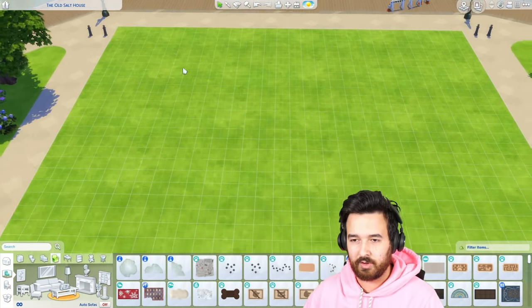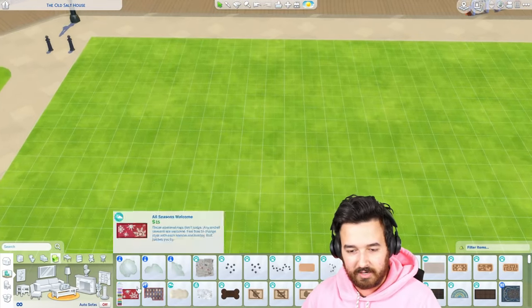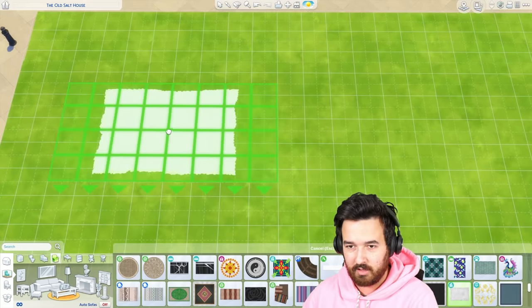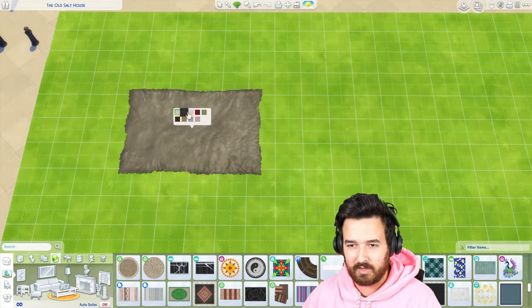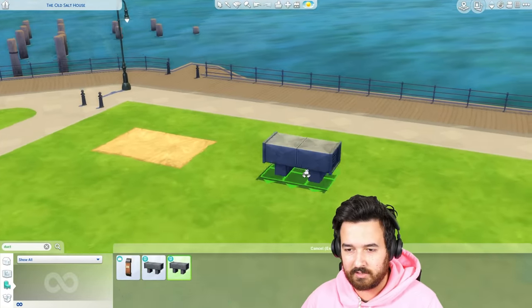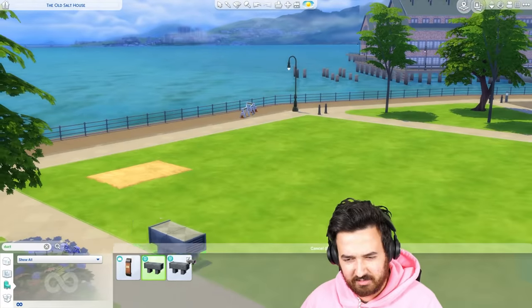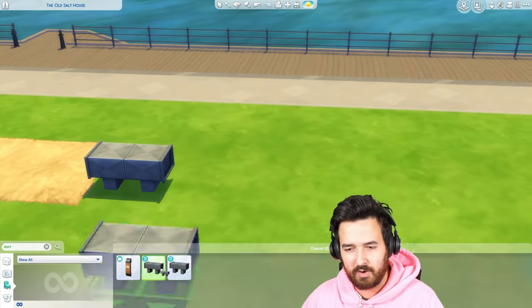First up, I'm going to essentially just lay out all the items that we have that could potentially work. I'm going to do one for each of the ones we have in the leaked image. I think this little fur rug is perfect — there's some colors I can use in there. I think this is what I was thinking of. I don't think there's anything other than this, but we can probably work with it. We don't have any corner pieces.